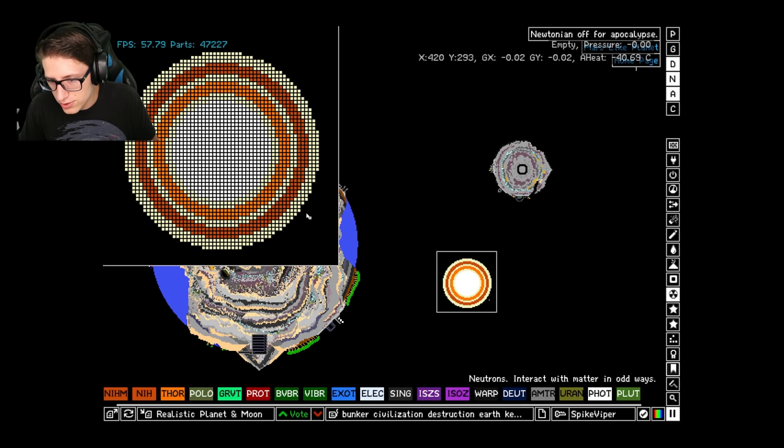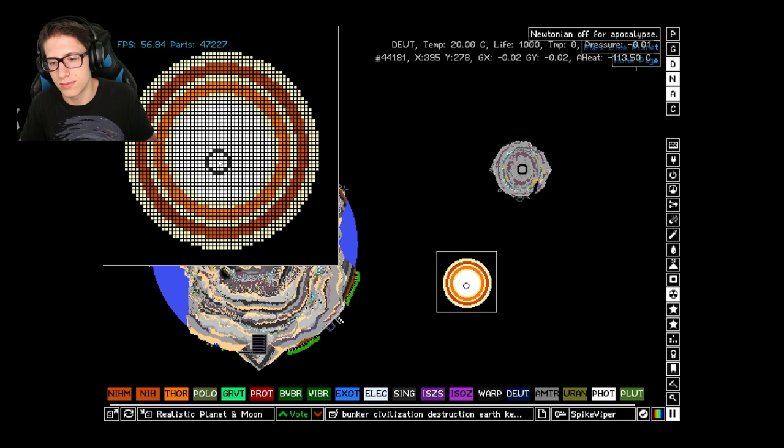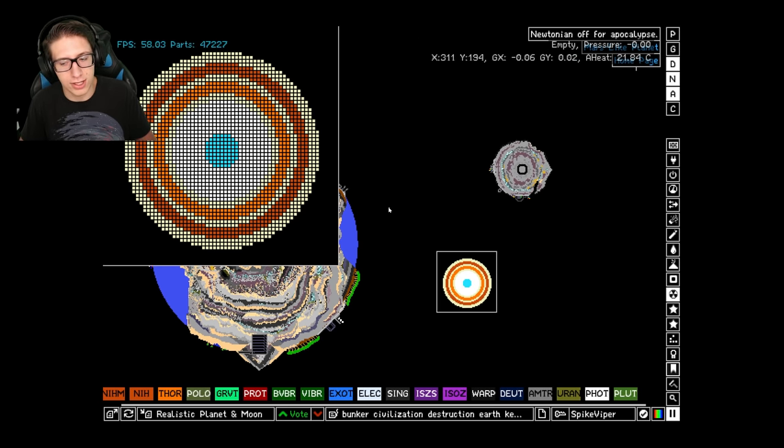Deuterium is going to create a ton of neutrons which are then going to hit the Thorium, causing the Thorium to heat up extremely, which is going to cause the Nihonium to heat up extremely. There's going to be a ton of pressure, it's going to shoot everything out, and it should just destroy literally everything — end of the world scenario right here.